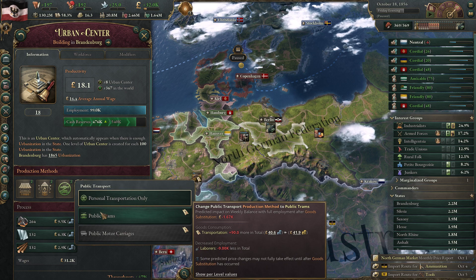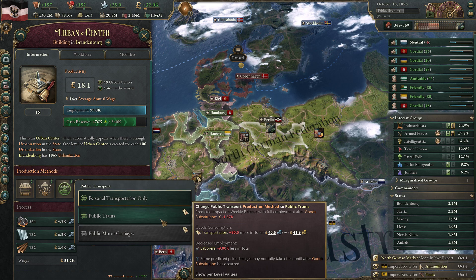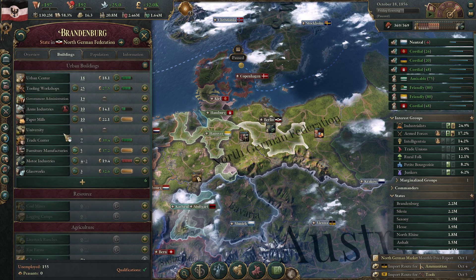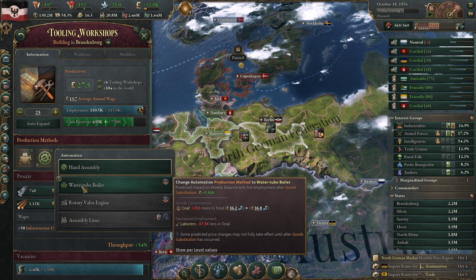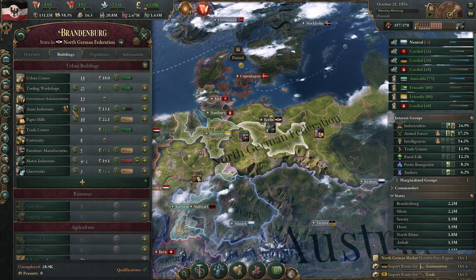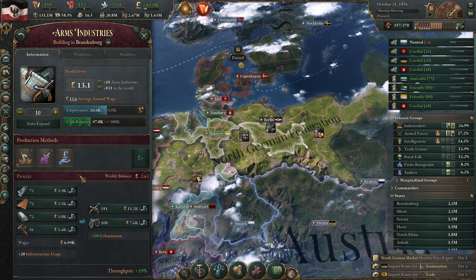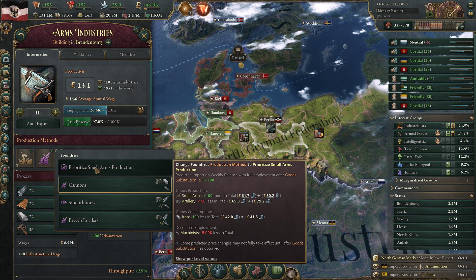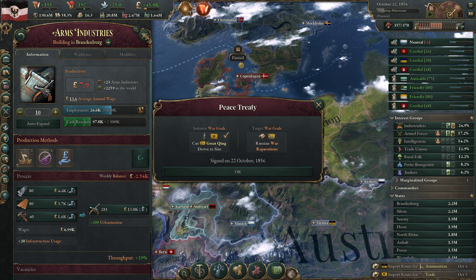Get more transportation. The tooling workshops - we can go for production methods using more coal but a lot less people, becoming a lot more efficient. We're going to allow the arms industry to hire people, and we're going to go with just small arms down here. We now have a surplus of that, which is good.